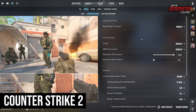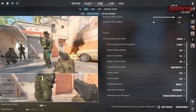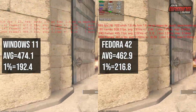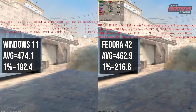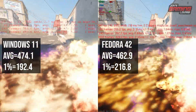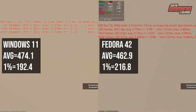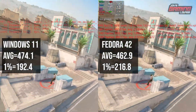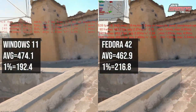The first game we have is CS2. The settings are basically everything on low except for 2x MSAA, dynamic shadows on all, and isotropic filtering at 16x. We also turned off any resolution scaling. Looking at the averages on screen: on Windows we had a slightly higher average of 474 compared to Fedora's 462, but the 1% lows show a difference too — 182.4 on Windows and 216.8 on Fedora. The 1% lows represent the lowest our frame rate will hit.